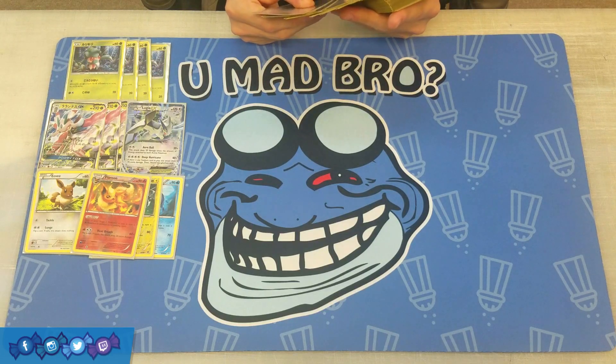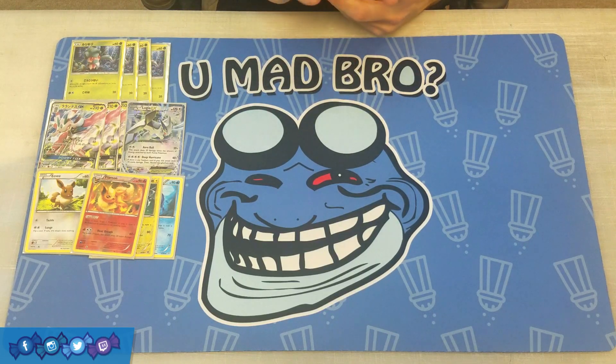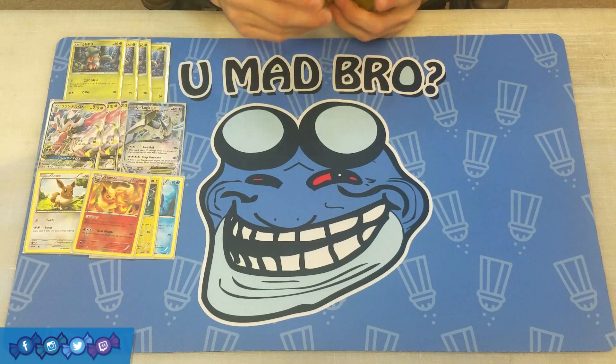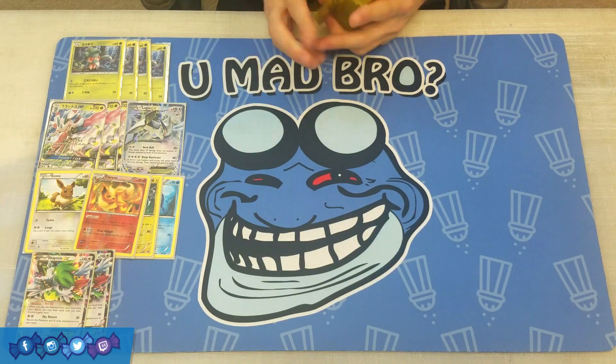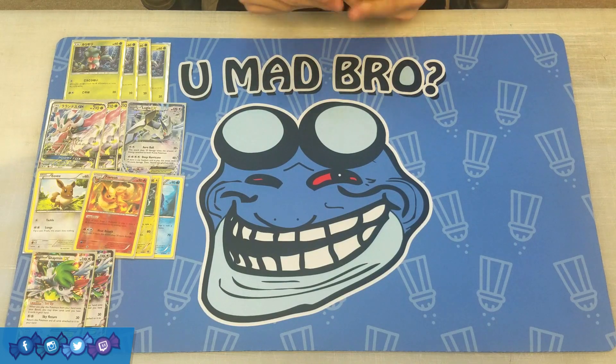So this is going to be more of an anti-metagame build of Lurantis, a little bit different from the Vileplume variant. To round out the Pokemon line, we're playing two Shaymin EX just for the ability setup — draw until you have six cards whenever you bench Shaymin. That's going to be it for the Pokemon line.